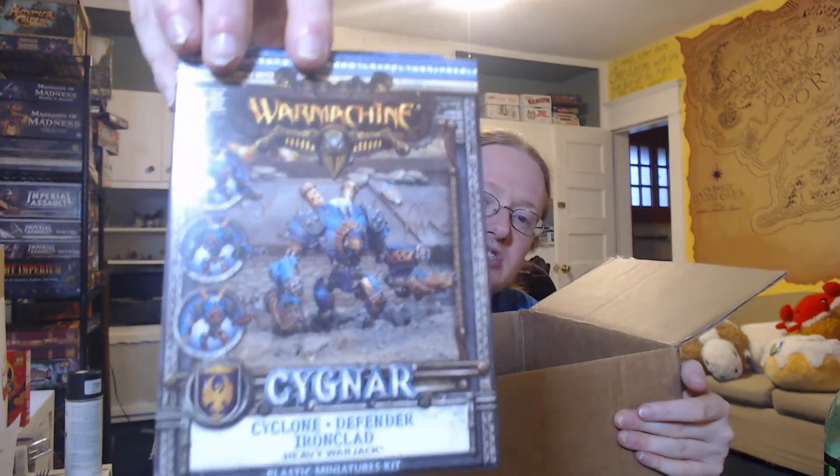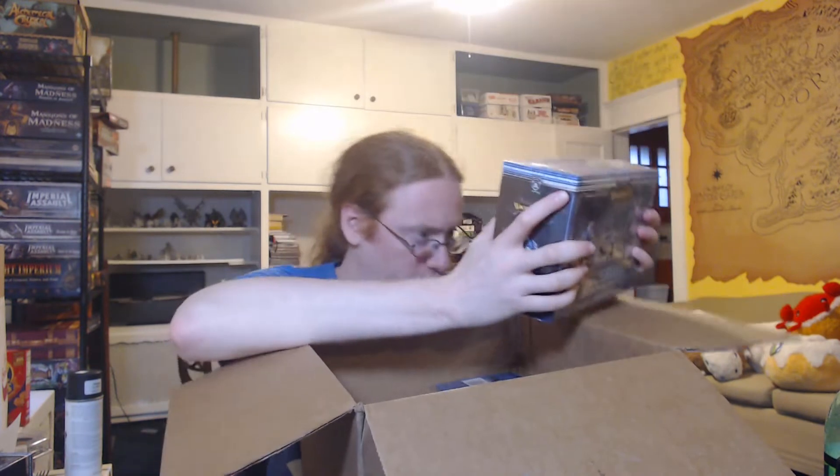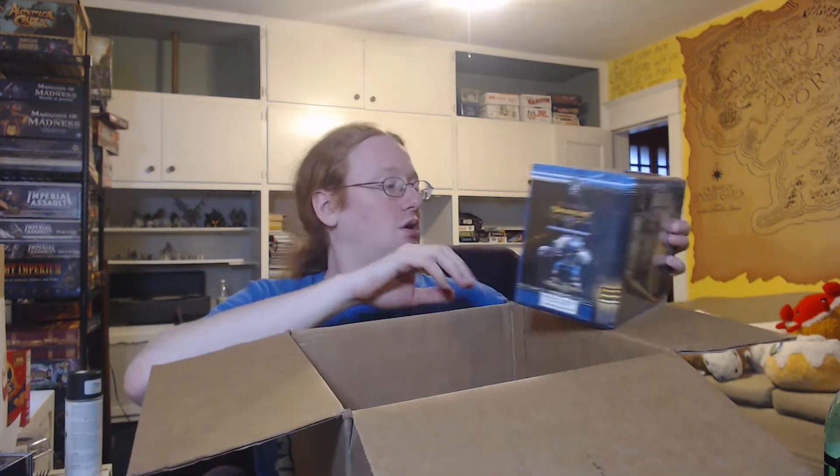Then we've got another Heavy Jack kit from Cygnar - the Cyclone, the Defender, and the Ironclad. These are the more offensive Heavy Jacks amongst Cygnar, to my knowledge. Then we've got the Cygnar Starter Box, which includes Major Beth Maddox wielding what looks like a greatsword, and a Lancer and an Ironclad, which were in the original Starter Box, and a Firefly - an Electro Lance kind of thing. And I can see what the third faction is - it is Retribution.